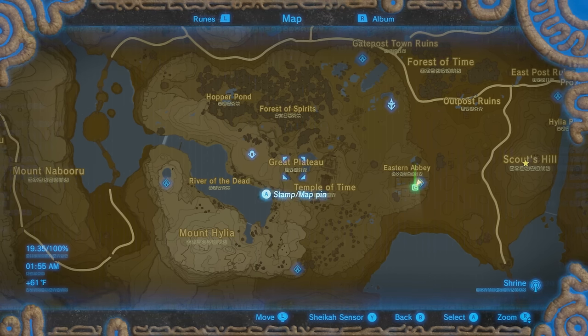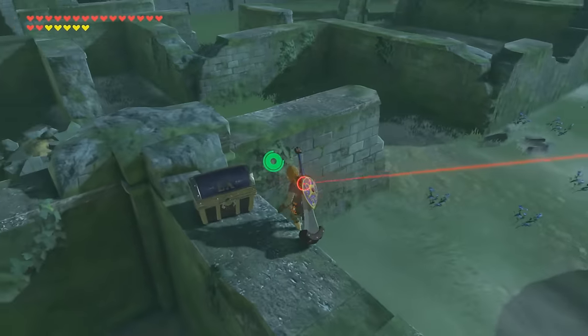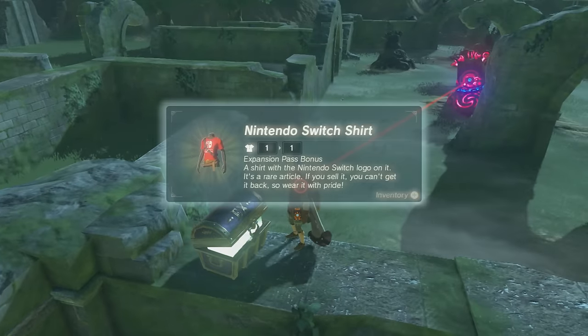The third and final expansion chest is by the Bomb Shrine. You'll find it on top of the nearby wall. And this one contains the coolest item of them all — a Nintendo Switch shirt.